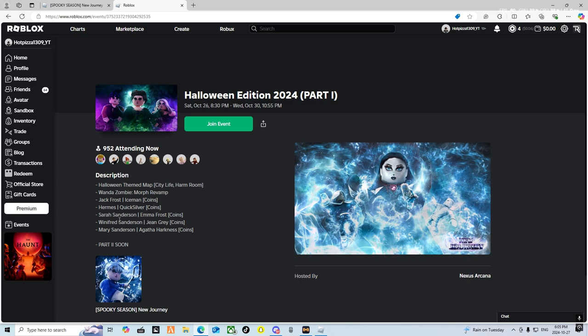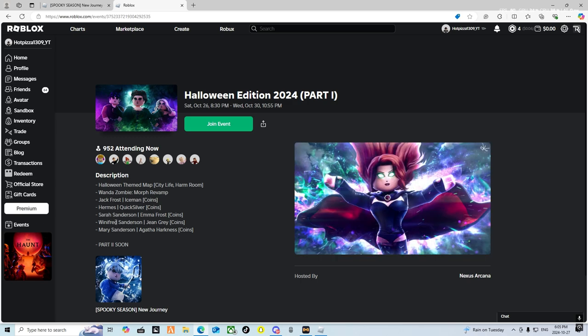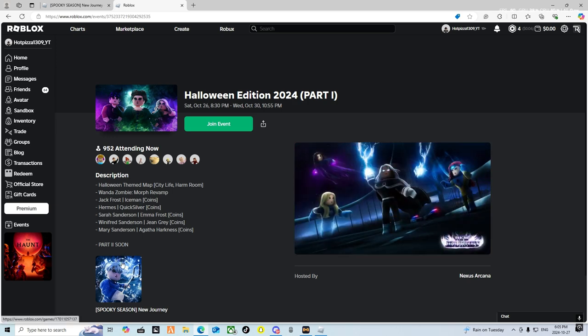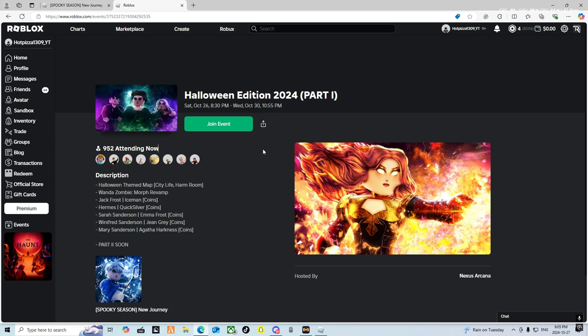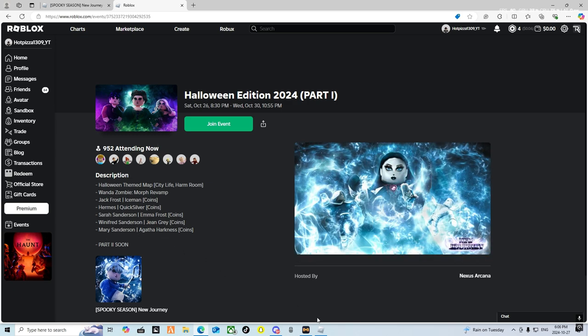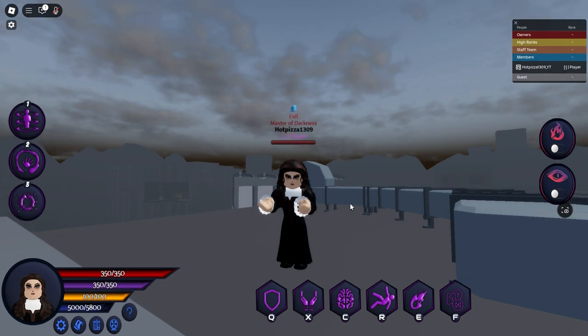And then we got the Sanderson Sisters — I'm going to be doing gameplays with some of these characters. But remember it's just part one; part two is coming soon. We don't know when part two is coming out — it could be the 30th for all we know. We got Sarah Sanderson which is the Emma Frost skin, Winfred Sanderson which is a Jean Gray skin, and Mary Sanderson which is an Agatha skin. All right, let's start off with the map.